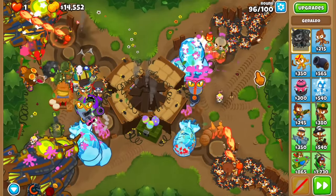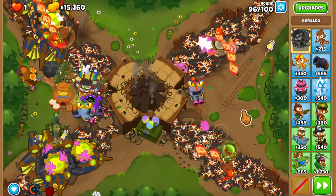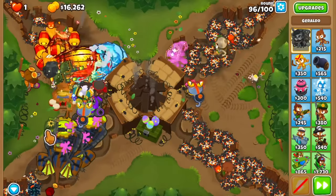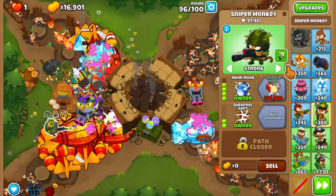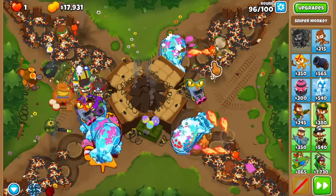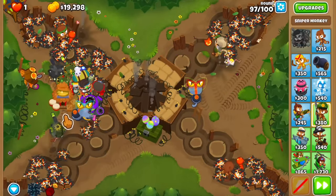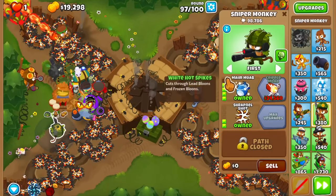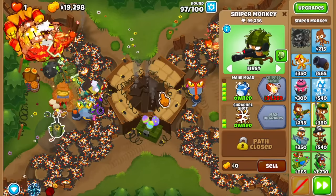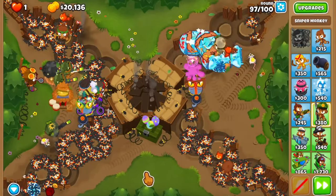If you guys are going to use this video to beat your own X-Factor on CHIMPS, this strategy can definitely be refined and bettered. Once we stabilized and got the middle path sniper it was kind of smooth sailing — it was just the early game that was tricky. Round 95 is the big DDT round as usual, and I don't think we're going to have any issues. We're making a lot of money — about $9,000 — and this is all going to get spent on the genies for the last few rounds.